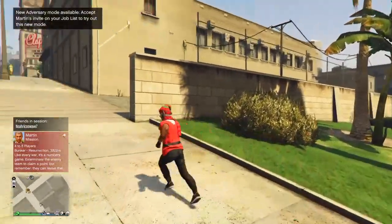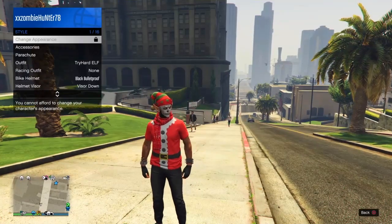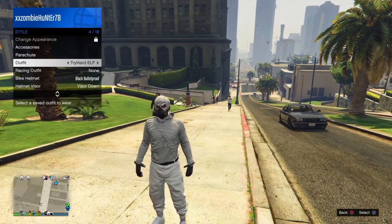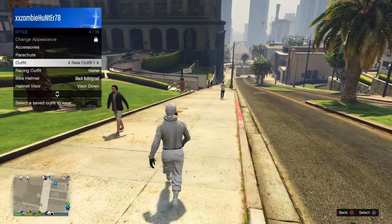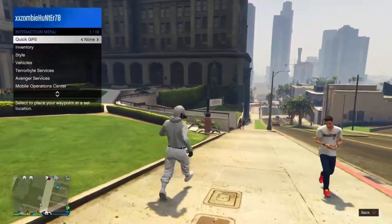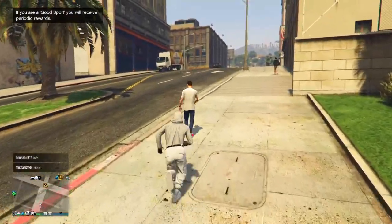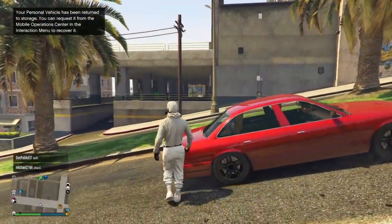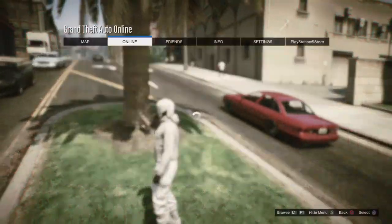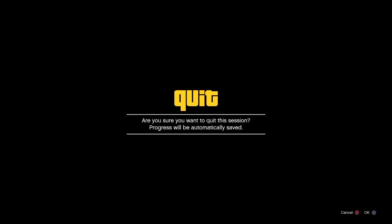Once you're in your GTA 5 Online character, all you have to do is pick whatever outfit you do not want to lose. For example, I do not want to lose this outfit — the white juggies. Pick the outfit you do not want to lose, because doing this glitch will delete all of your outfits. Once you've done that, go to online, go to swap character two, and push okay.